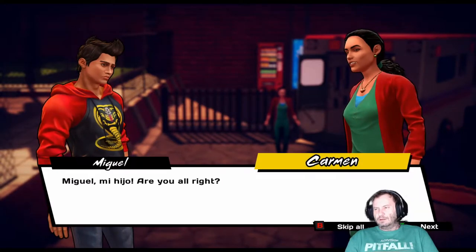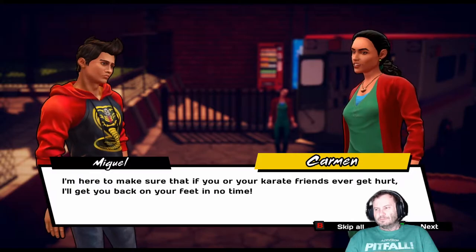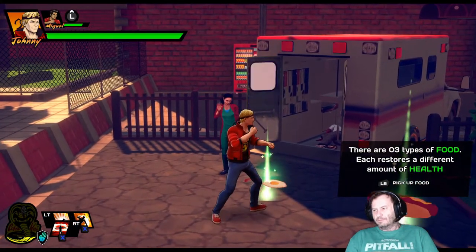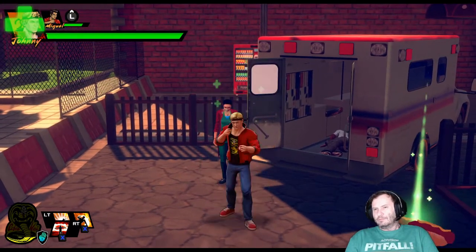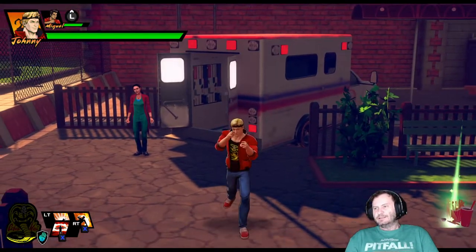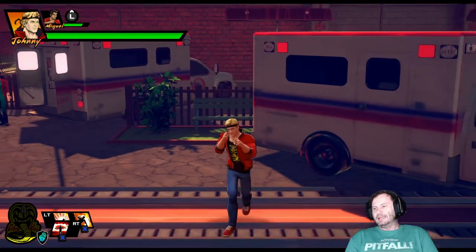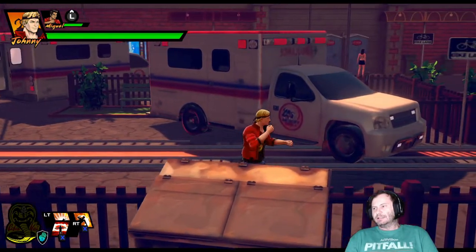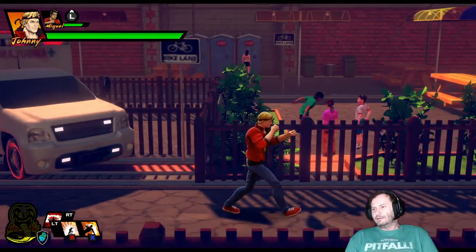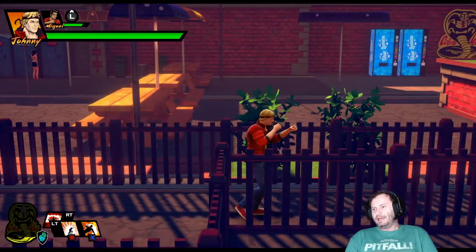There are three types of food — each replenishes a different amount of health. You got a new skill! Hold the skill button and press any of the buttons available — mix and match your skills for badass combos. I like badass combos.